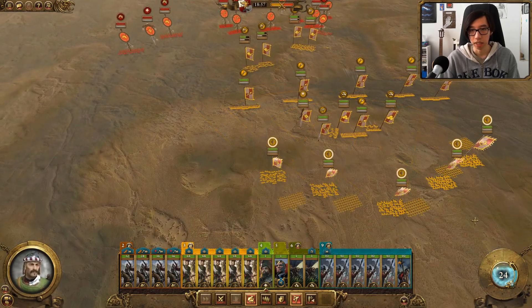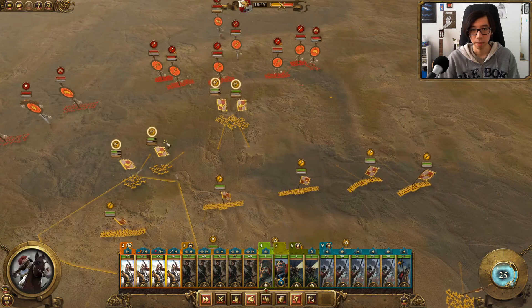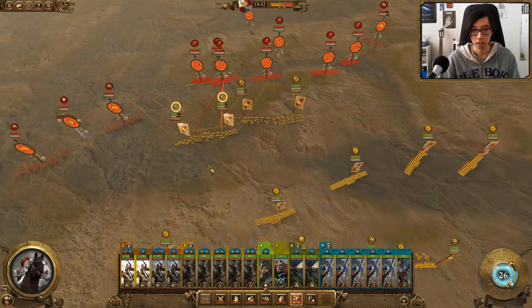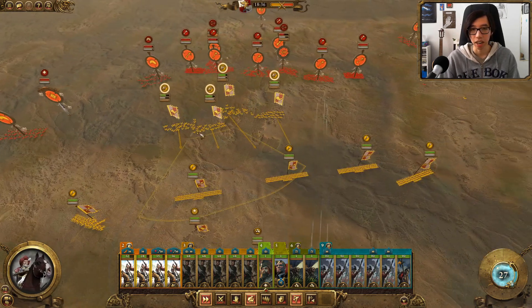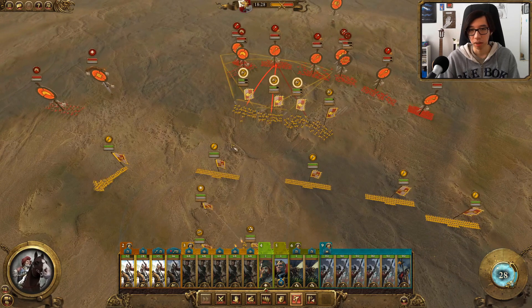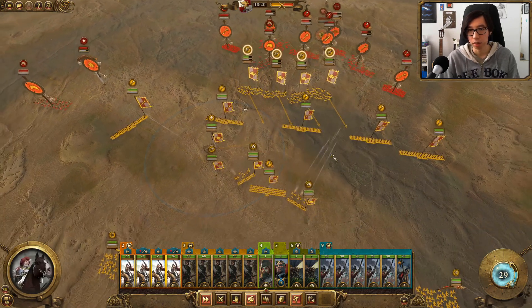We're back to trying to clear out the infantry, moving in and trying to hit the Saurus Warriors. The cavalry's coming in but the Hellblasters are firing away. We're getting a little bit worried — there's actually still a lot of infantry left for the Lizardmen. I would have thought my Outriders would be able to deal with them, but the counter skirmish looks to be doing its work. The solar engine is hurting quite a bit too and I think a Manticore Summon is coming in. Our artillery is still hitting the Saurus Old Blood for quite a bit.